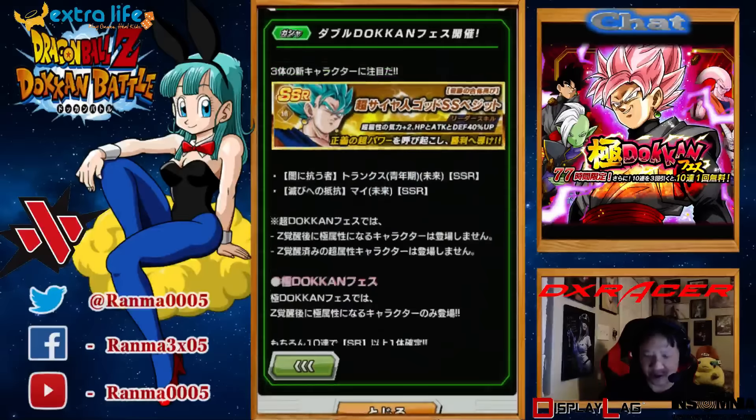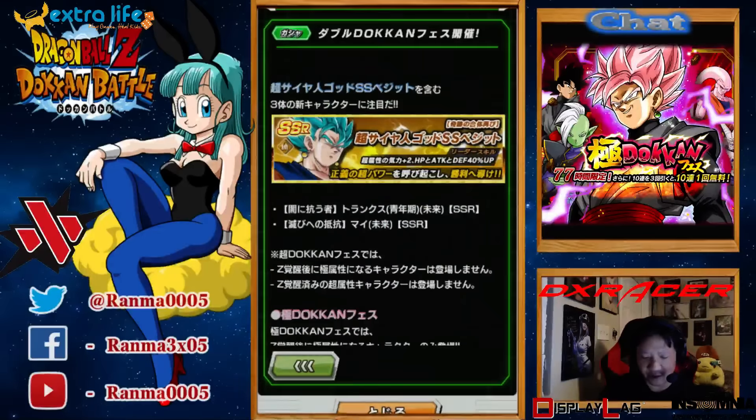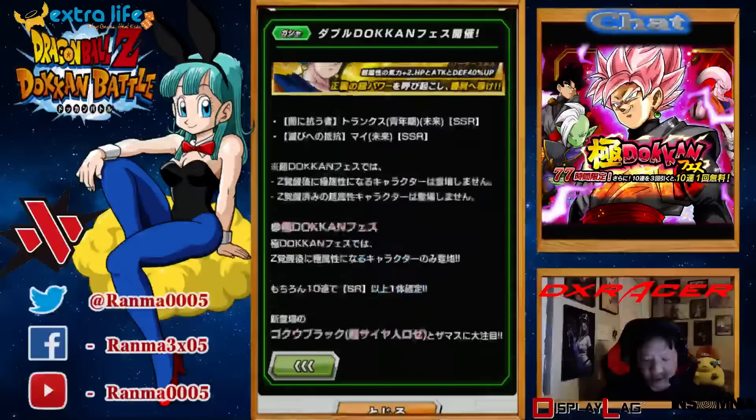Each banner for the next three days has the typical three summons and one free, which they've done for Gogeta and Janumba, and then they also did that when Super Vegito was released.